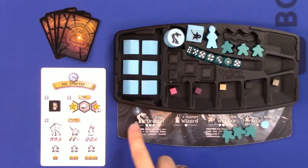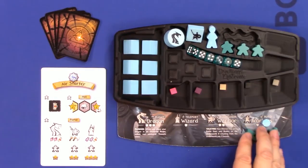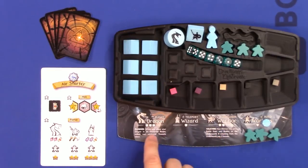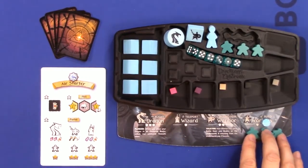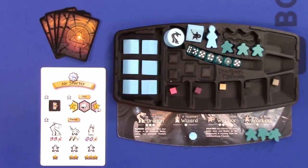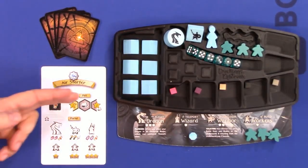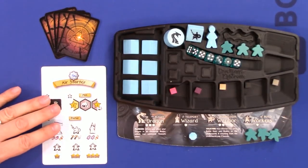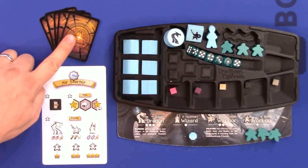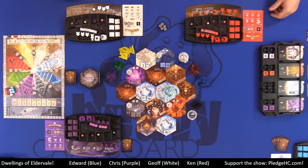Our player faction board shows the different units and their special abilities. Each faction has two special abilities — some on the dragon and warrior, others on the wizard or workers. Everybody starts with three workers and one token for the glory track. We also have a starter card for basic regroup actions, and we were all dealt five random magic cards.